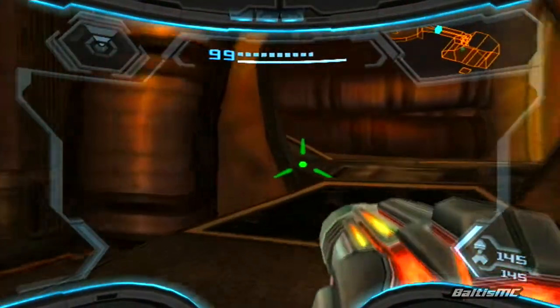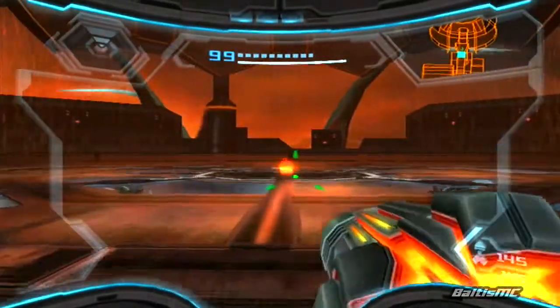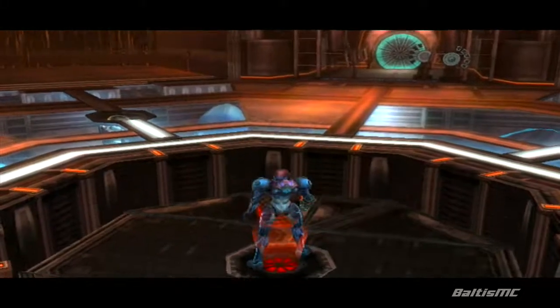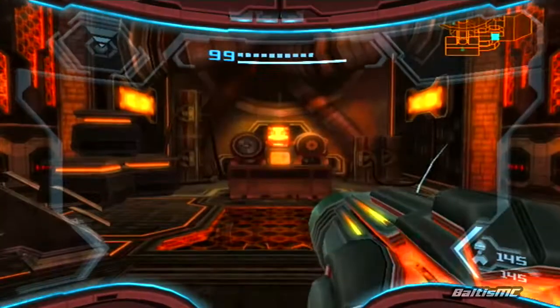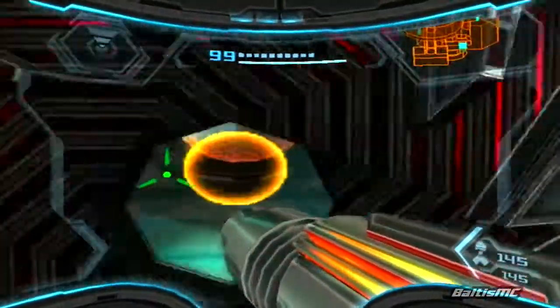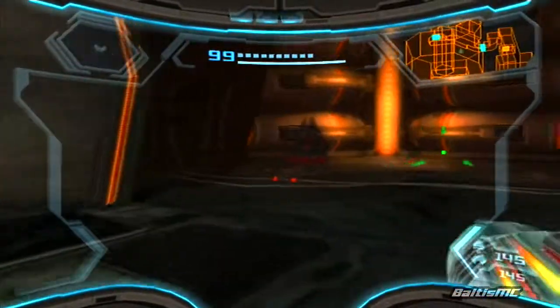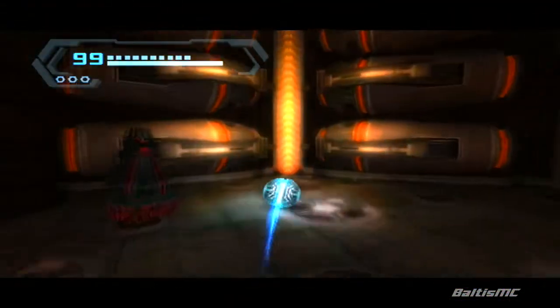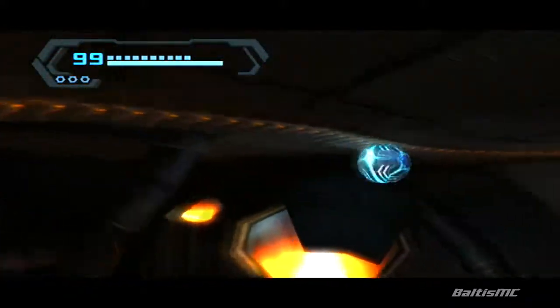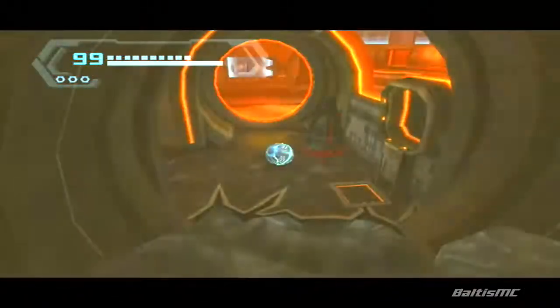Just head over this way back to the room where we fought Gandreta, and we'll use this lift that we activated and ride it on down. Now that we're down here, all we need to do is go through this doorway — here we are in the area where that shielding unit is. With our newly acquired Spider Ball we can take this track over here on the wall and gain access to the central area just beyond the glass.